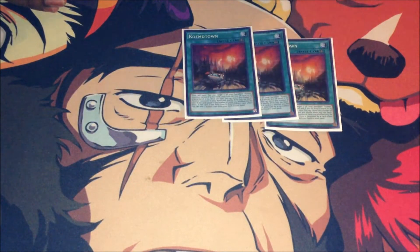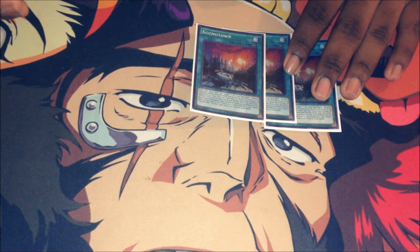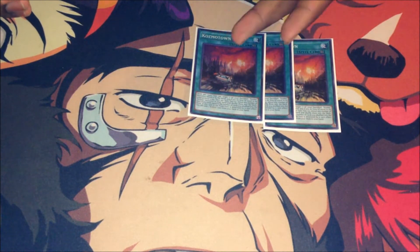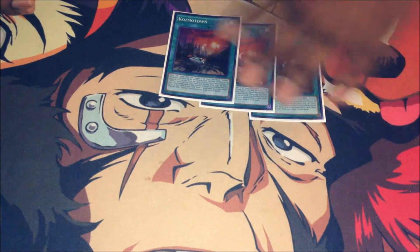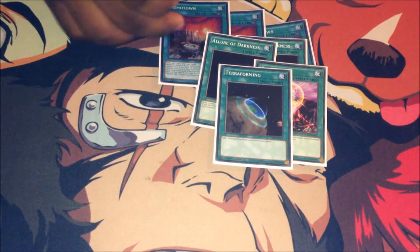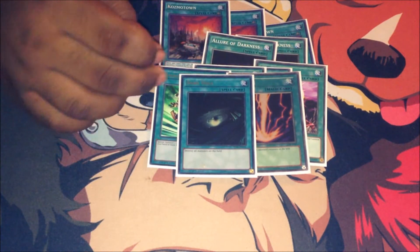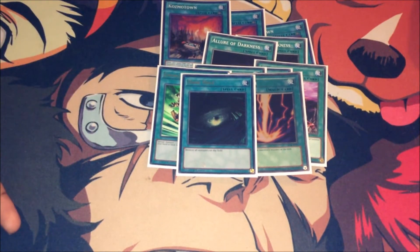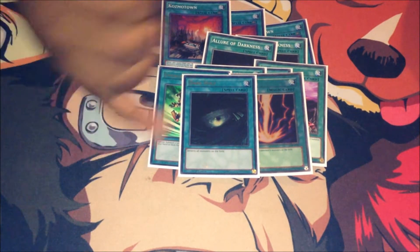Triple Cosmo Town — standard, recurs back banished resources and of course lets you mulligan, so just in case you brick or draw too many ships and no pilots. Also good if your opponent blows it up — you still get the search effect, so your opponent never wants to MST this because they go minus and you go plus. Double Allure of Darkness for draw power. One for One for the Tin Can. Terraforming to search out the Cosmo Town. One Monster Reborn. Lightning Storm. Dark Hole to nuke the board — really good if your opponent is just turtling with monsters and you've got ships. You Dark Hole, they get nothing, you float, you bring out more ships and punish your opponent.